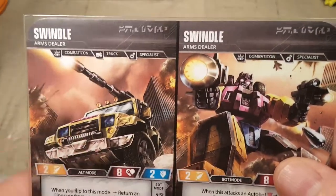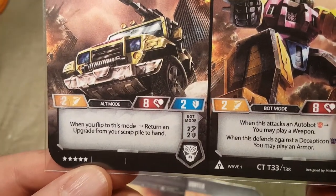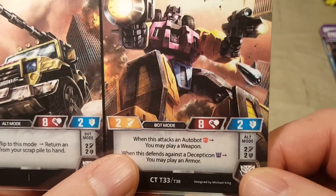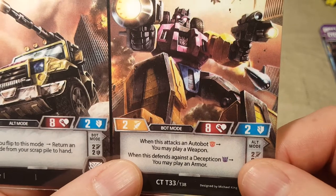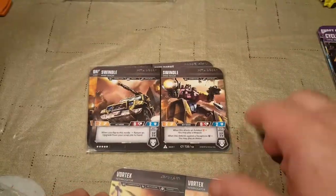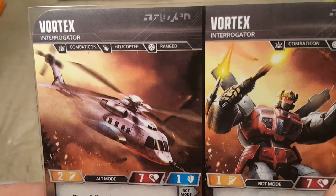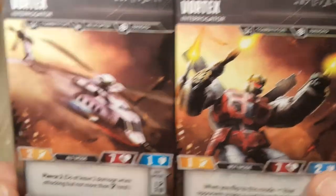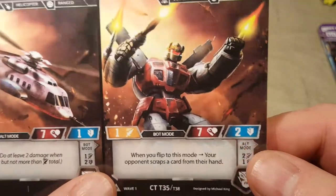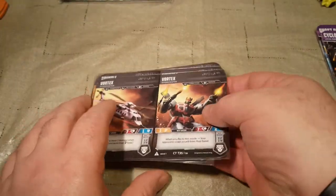Next is Swindle, everyone's favorite — Combaticon, Truck, Specialist. When you flip to this mode, return an upgrade from your scrap pile to your hand. When this attacks an Autobot, you may play a weapon. When this defends against a Decepticon, you may play an armor. Last but not least, Vortex — Combaticon, Helicopter, Ranged. Pierce 2: do at least two damage when attacking but no more than attack total. When you flip to this mode, your opponent scraps a card from their hand. Those are all pretty good.